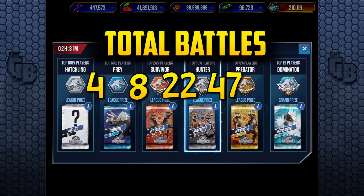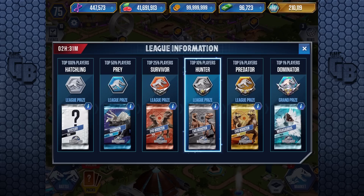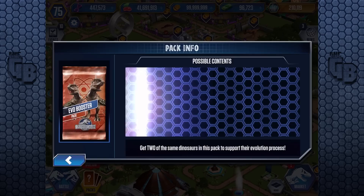The jump from Survivor to Hunter, which is Bronze to Silver, is 14 battles — way more than any of the others. Then more than double to get Silver to Gold, which is 33. So I'd imagine maybe getting from Gold to Dominator would take about 60 more battles. It's already taken me two hours, and I've got two and a half hours left. From Hatchling to Dominator, if this is all correct, it will take you five hours minimum with a total of 300 dinosaurs.